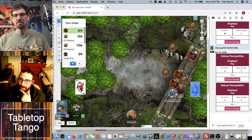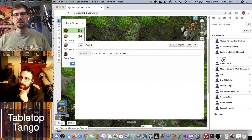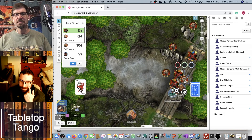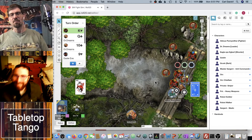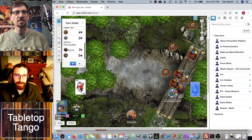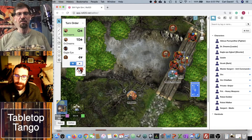Now Dr. Dreams, who fell prone, will stand up — costing some movement — then dust himself off. He'll stay near the trees for cover. He has a bow as well. While he's the leader, he can still mix it up. He fires against the shaken goblin and got a sixteen — nine damage. That goblin is toast. There are some massive rolls going on.